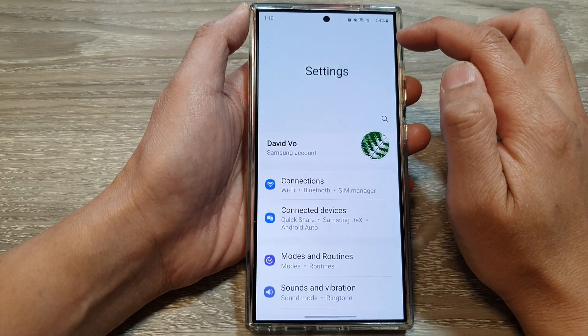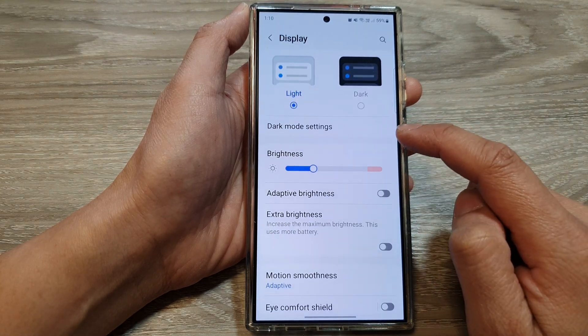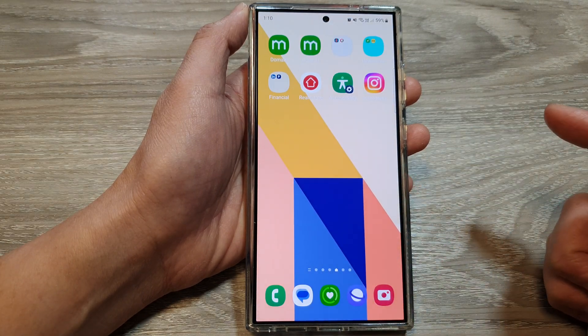Tap on Settings, scroll down, and tap on Display. Then tap on Adaptive Brightness and make sure it is turned on. Then swipe up to go back to the home screen.